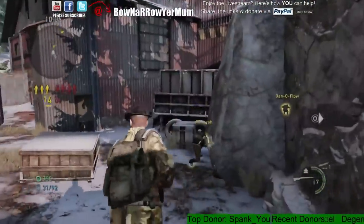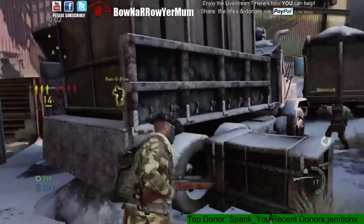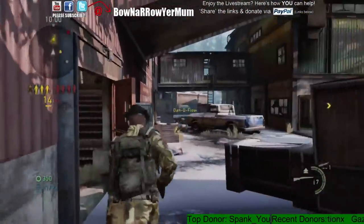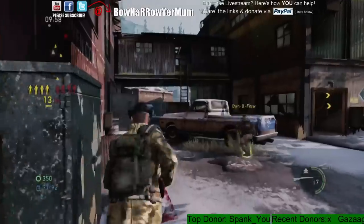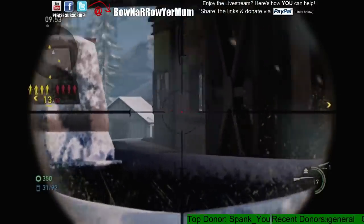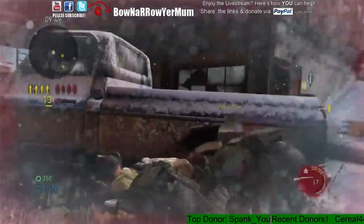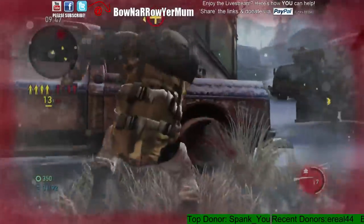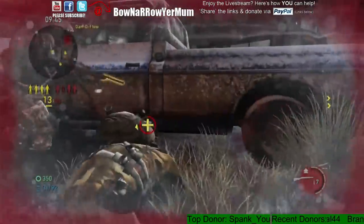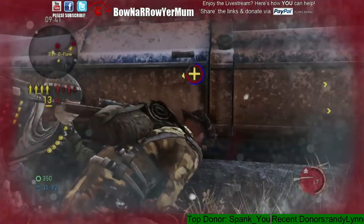Another tip I could give you in regards to using the hunting rifle is learning how to kind of run and gun with it — experiment with it a little bit and see what kind of fits your play style. I know a lot of people hardscope; they sit there and wait for people to peek their heads up and they go for the headshots. There's honestly nothing wrong with that. It's a sniper — that happens. But there's a few different techniques you can utilize with the hunting rifle to your benefit.